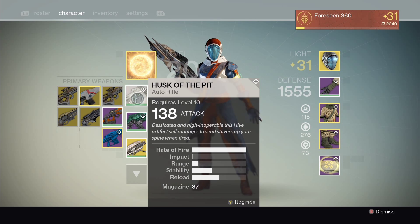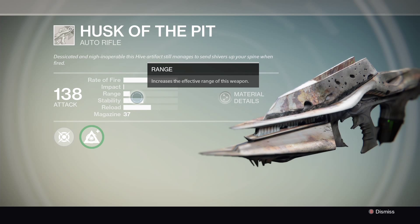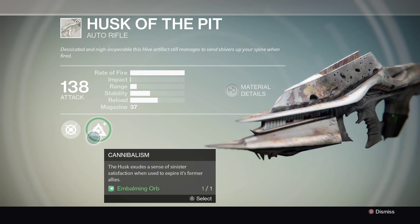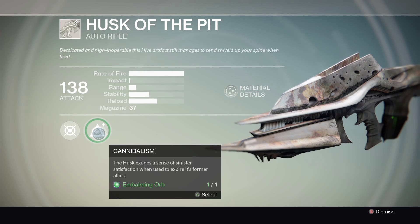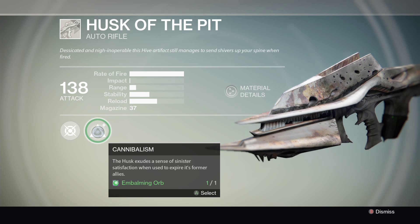I've been told that this weapon is upgradable, so I went in and had a look at it. There's this perk here called Cannibalism: "Husk exudes a sense of sinister satisfaction when used to expire its former allies." So basically what that means is to upgrade this weapon you need to go and kill Hive.